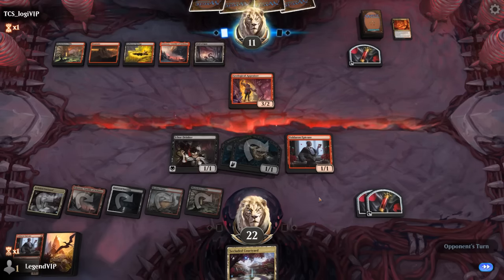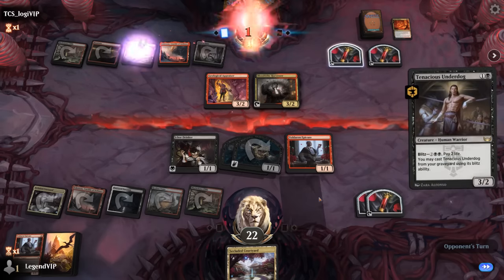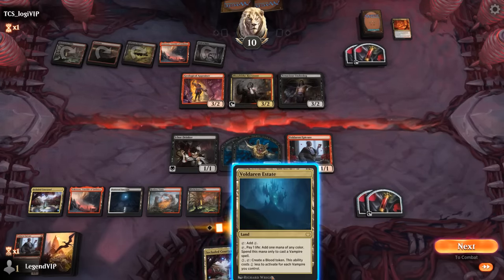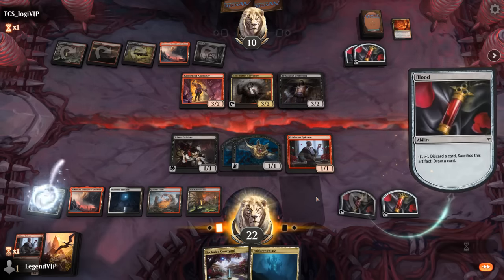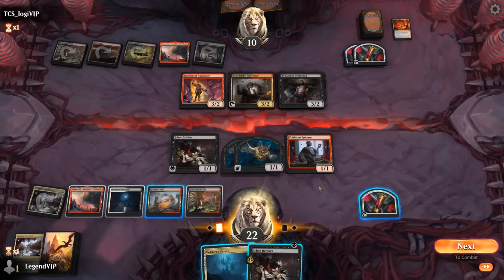We don't have the most exciting hand left — the opponent has Field of Ruin to answer Restless Vents and another Harvester. Just bat tokens that keep chipping in. We can still animate the Vents with two vampires to go with it — still a little pricey. We start with a blood token activation, discarding Courtyard, then go for a Vents attack discarding the Drinker, and maybe trade it for a creature while we can.